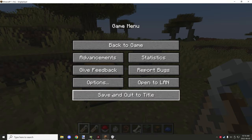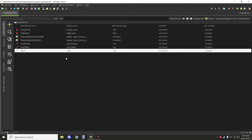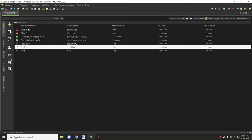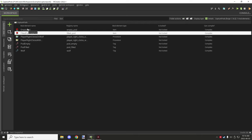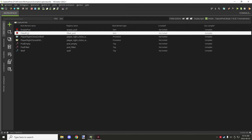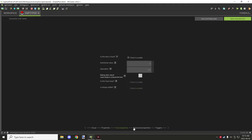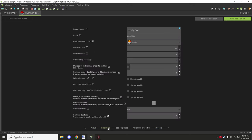Let's go into the workspace and look at the code. For this workspace you'll need two items and two procedures — depending on how many entities you want to add support for, there will be two procedures for each one. You also want two item tags for tracking which item you're using the pod for: one for the empty item and one for the filled item. You'll also need a tag for your entity. These are all under your mod namespace.